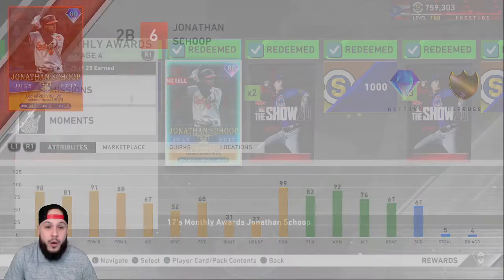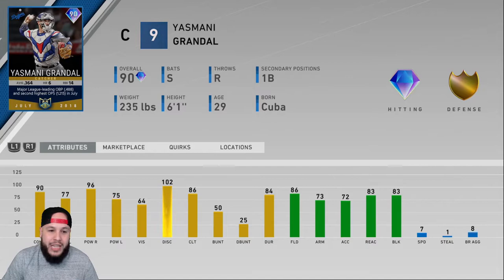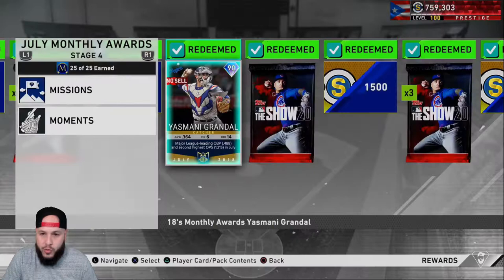Moving forward, you get packs and stubs, and we got Jasmany Grandal, 90 overall. He'll smash righties with 90 contact and 96 power. Against lefties, not so much — 77 contact, 75 power, 64 vision, not the best. He has 86 fielding, solid defensive catcher. His best attribute is obviously being a switch-hitting catcher, and that's what separates him from the rest.